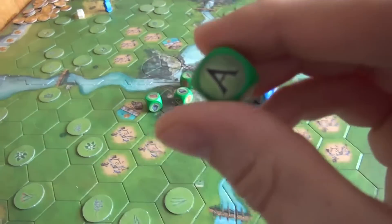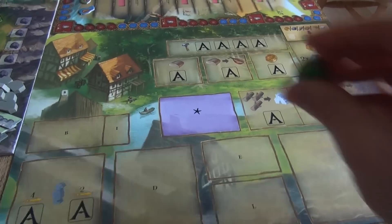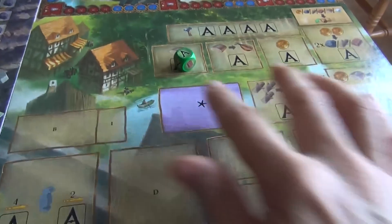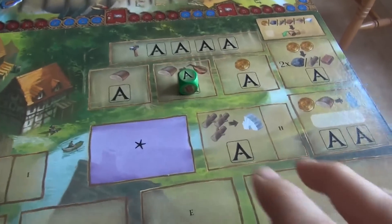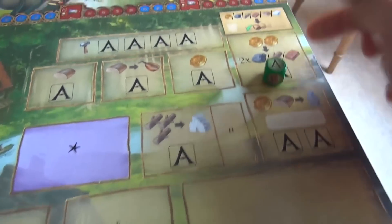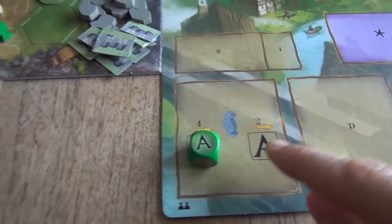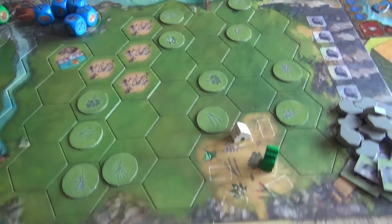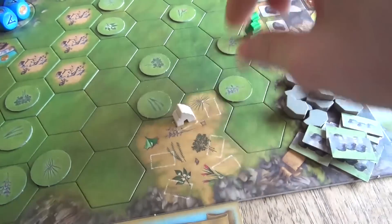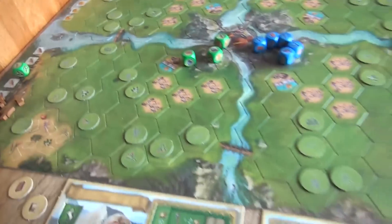Or, if we rolled an action, we get to put our dice over here on the big action board, where we can do stuff like build new buildings, get food, give food to the people to increase their morale, use food and money to hire specialists, convert money into other types of goods, or send our scout around in the valley to collect herbs — which, as you move around, can give you access to points, more resources, or other types of things.